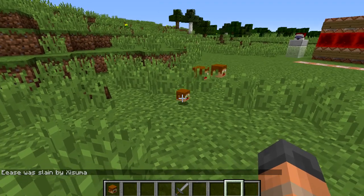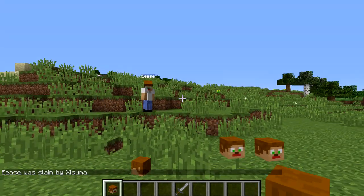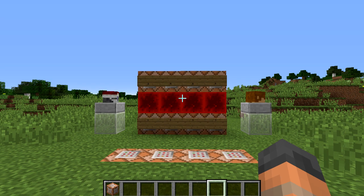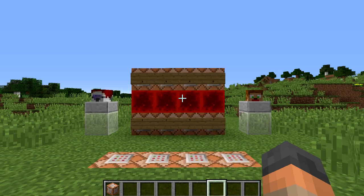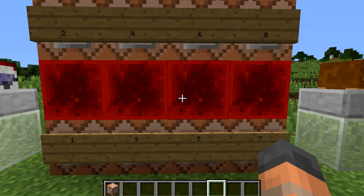It is a very cool contraption that can make life on a server a lot more fun if you're into PvP. In this tutorial I'm going to be going over a lot of commands, so all of them are going to be listed in the description box down below so you can copy them into your world, which is going to make things a lot easier. Some of those commands are going to be numbered as well, because they're going to go into command blocks.